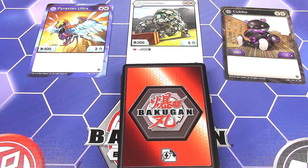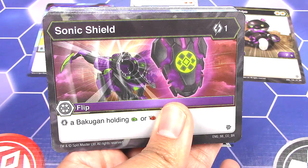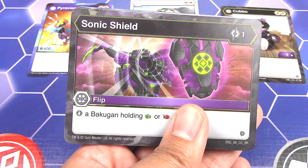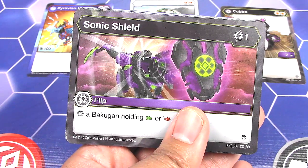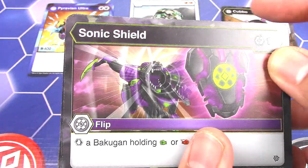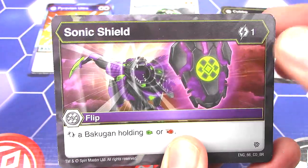Now we have the 40-card deck. Right away I've noticed a lot of the starter decks are printed very weird — it looks lighter, almost like it looks a little fake. But Ventus Knight said they have two factories that print the cards, and one of them just happens to print it like this, which is very strange. So it's not fake, it's just a different variation. It's just not really consistent.